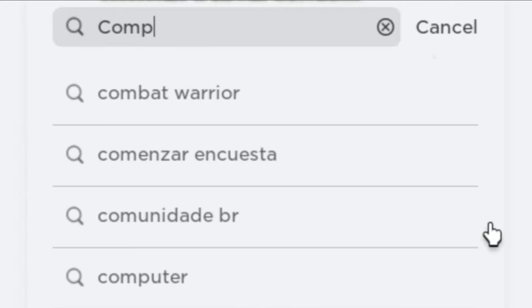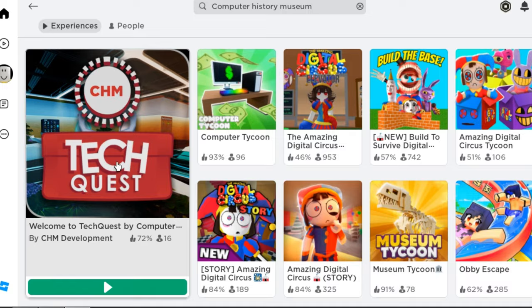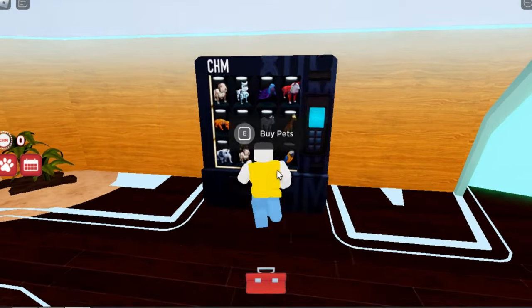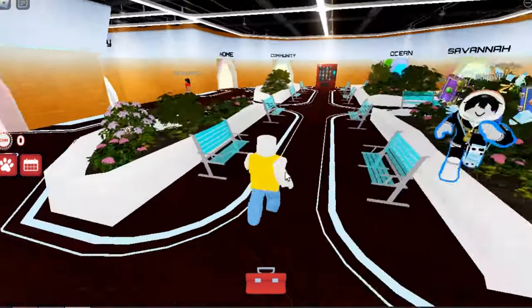Go ahead and search for this game called Computer History Museum — this one with the big thumbnail. For the baseball cap, you can unlock the item by purchasing a pet here. The cheapest pet costs eight chum points. To get chum points you need to do tasks — you can get them in different maps, but for now let's go to home.